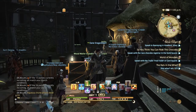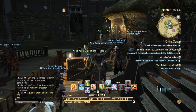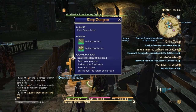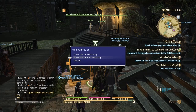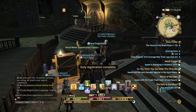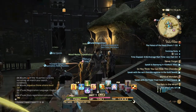What's up guys, Zane here and welcome back to my channel. In this video I'm going to be going into the Palace of the Dead and showing you guys how it works. I'm going in as my pugilist, selecting the slot I want to use, going in as a match party because I don't have anybody to go with. Now we wait for the duty finder.